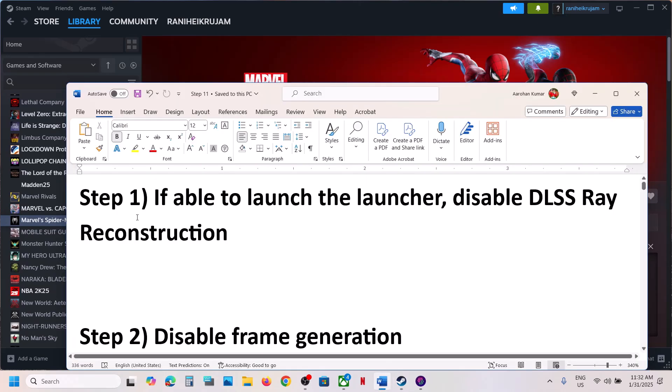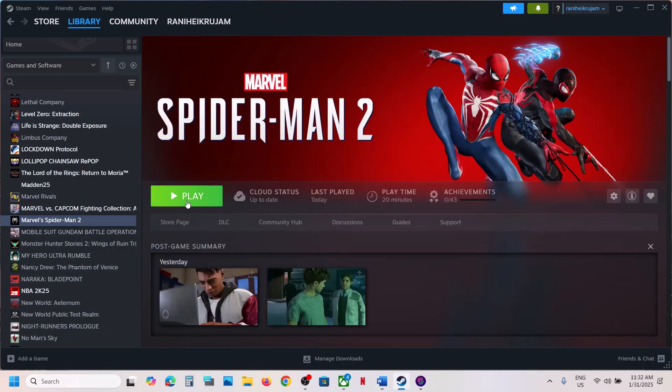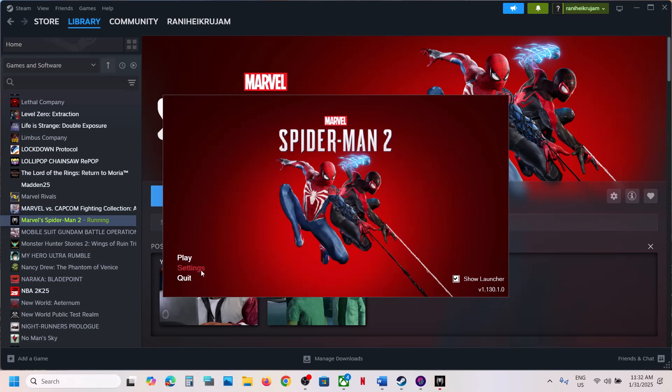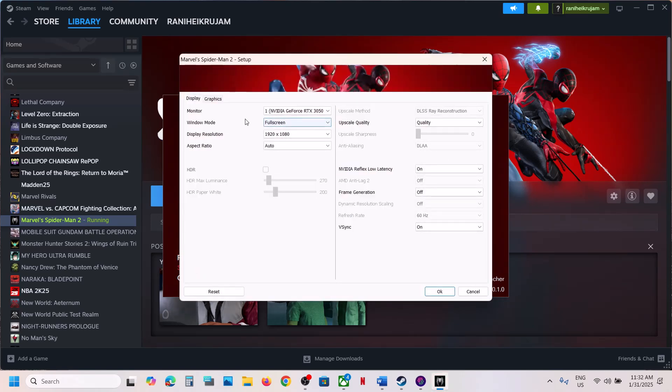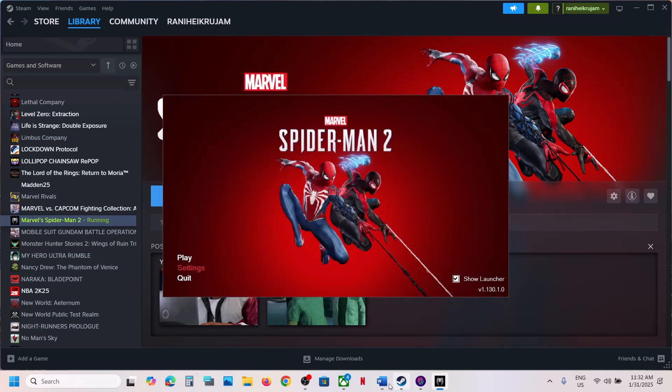If still not working, the next step is to disable DLSS reconstruction. If you are able to launch the launcher, go to settings, then go to graphics. Over here you can see DLSS reconstruction — turn this off, then click OK and then launch the game.